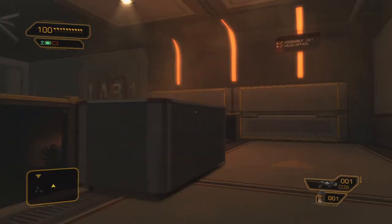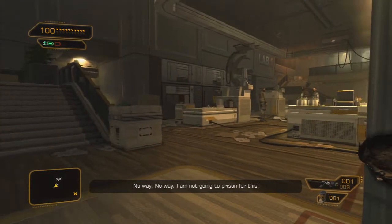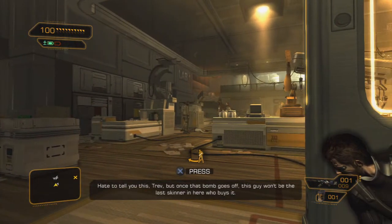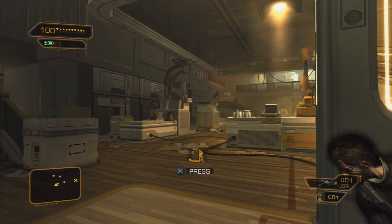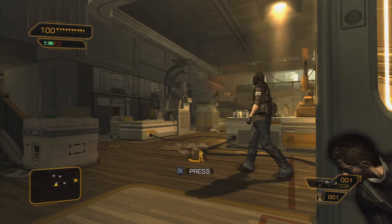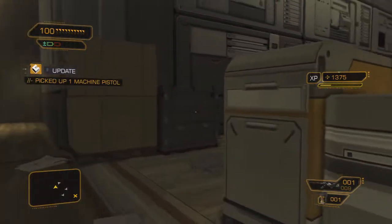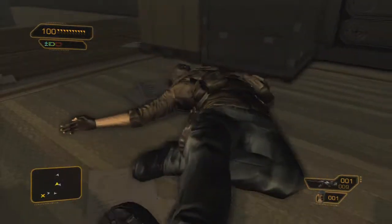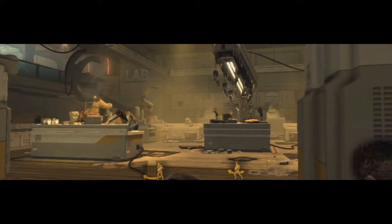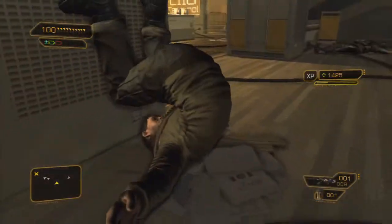This next part's a little tricky. Begin by sneaking down the stairs and hiding behind the sign. Once you're behind the sign, wait for the three guards to finish their conversation, then patiently wait for the guard who's patrolling next to the sign. After taking him out, drag him next to the other oblivious searching guy. When you're ready to take out the guy right next to you, be aware of the two guards patrolling. Once you're in the clear, take him out and make sure to drag his body out of view.